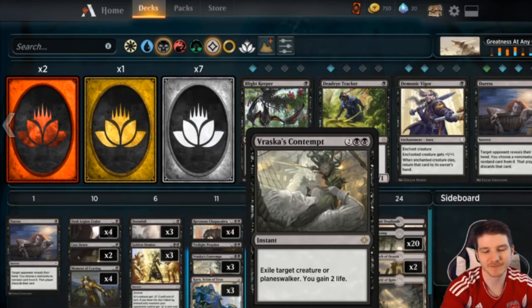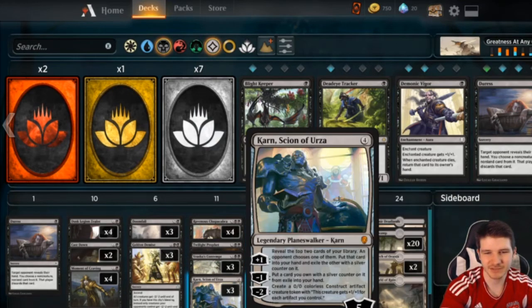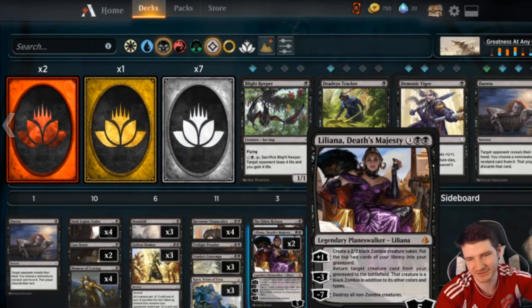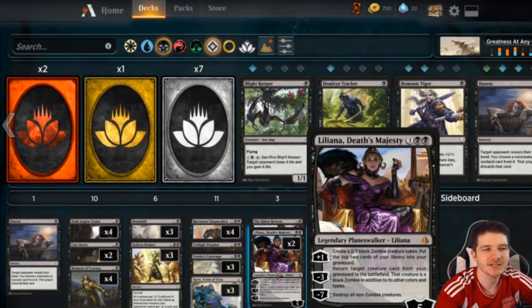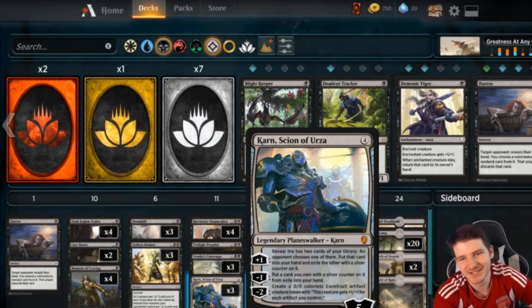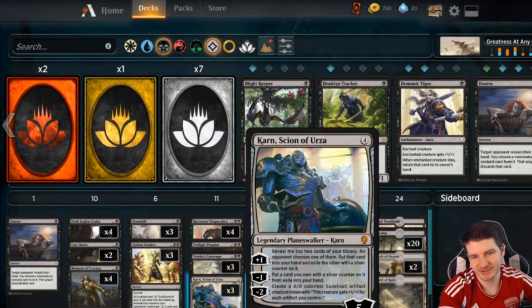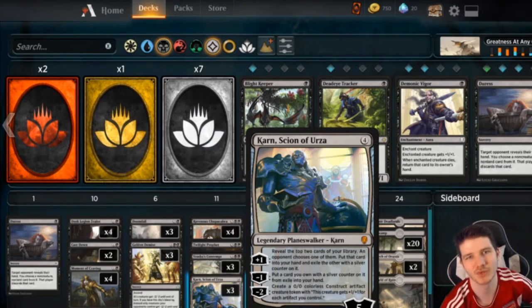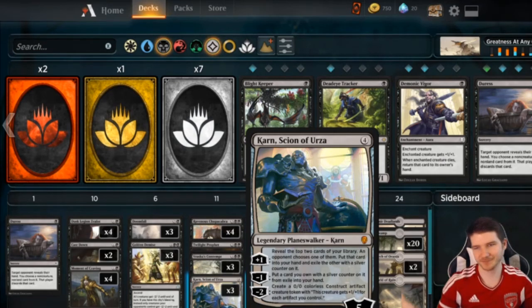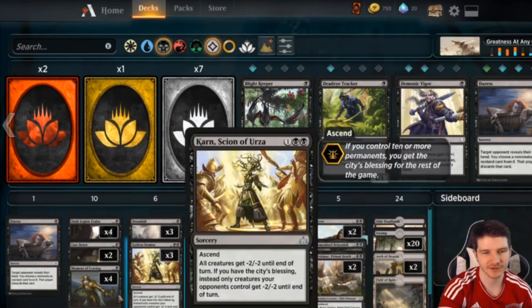Next is three Karn to two Liliana, because we don't run many creatures so card advantage ends up being more important than getting back creatures with her. There's also a risk of decking yourself — if you plus Liliana and mill yourself down to 20 cards, then they kill her, you might not be able to get back Tetzimoc. Karn is easier to play into an empty board with six loyalty. The biggest thing is he lets you hit land drops — I've let them swing into him twice, hit my land drop, gotten back a Tetzimoc, and been right back in the game. He's incredible, good in almost every deck.